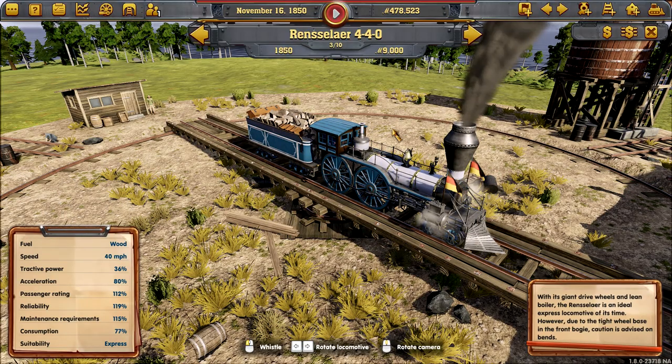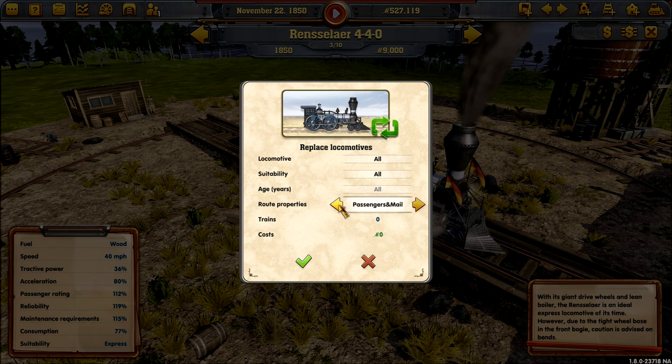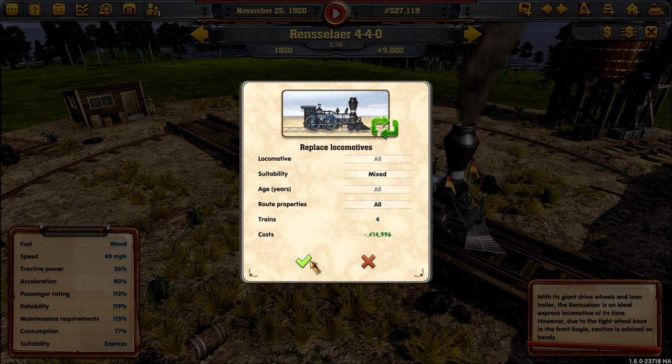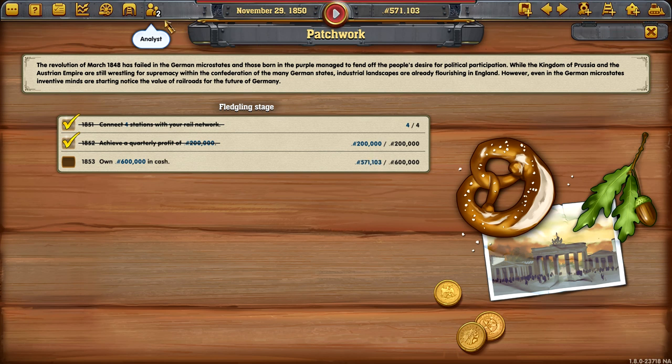I kind of want these mixed trains to be the express trains. Let's go back in — this is the Rensselaer. It looks good, it's a beast. Pure wood, speed 40 miles per hour — he's got good everything. I say we replace that with passengers and mail freight. We don't have any set for mixed — suitability mixed, there we go. It's only going to cost... look how much. Do that then. We've nearly reached this task — so close. And we're gaining money like nobody's business.